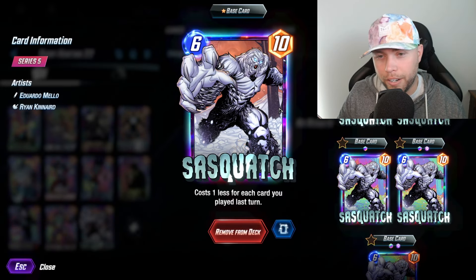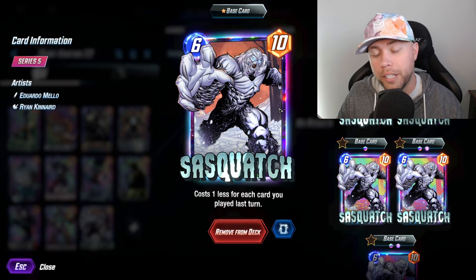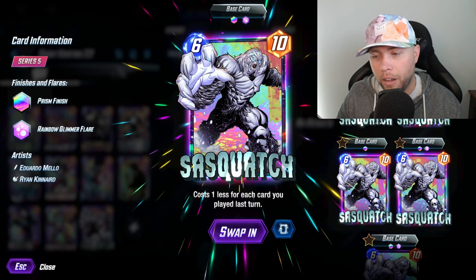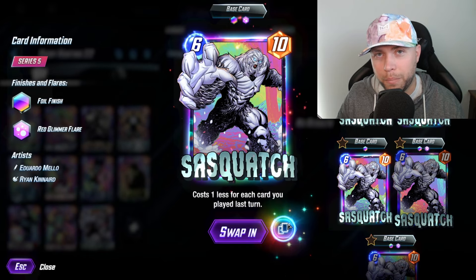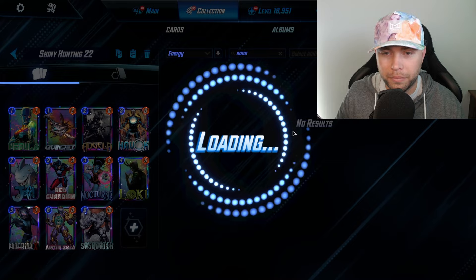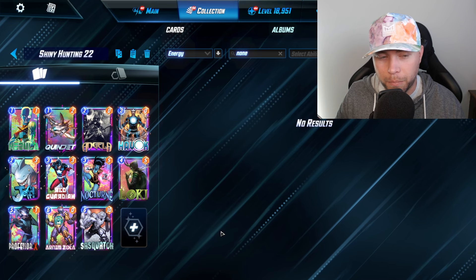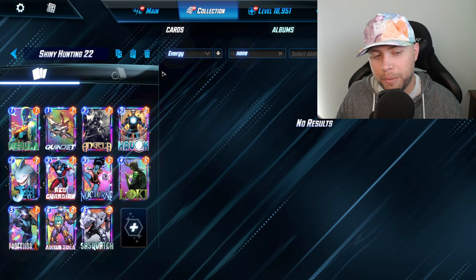Moving on to our last card — Sasquatch. Pretty new card, this is only the fourth split, so only an ink possible here. No ink on Sasquatch either. But not too shabby on the list overall.